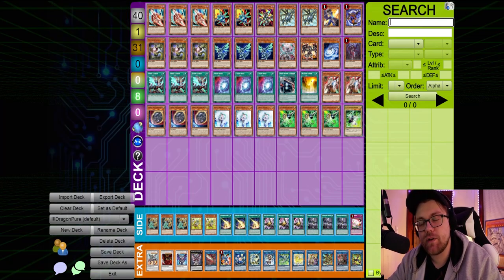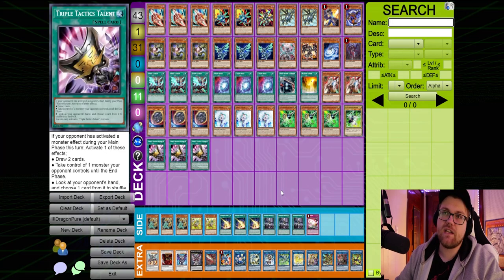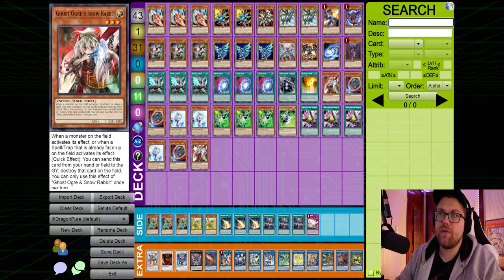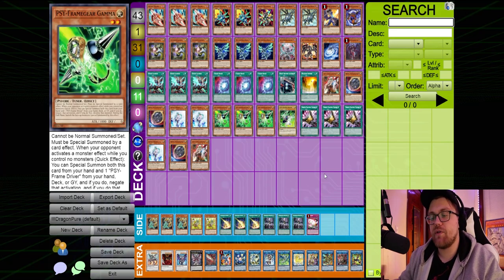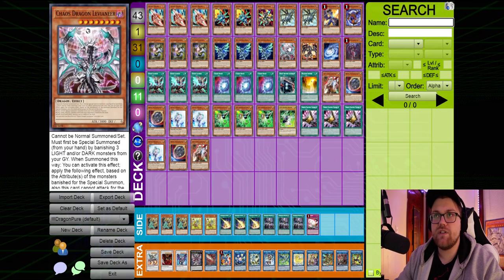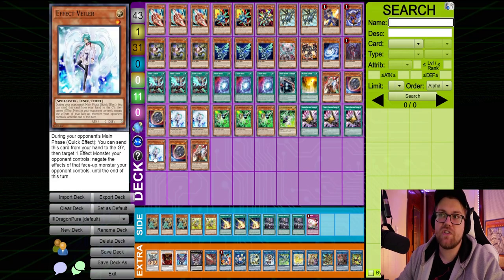Now, all these side patterns I've been talking about have been for going second. When you go first, nine times out of ten you're usually just going to want to side in your Triple Tactical Talents, probably reducing your hand trap lineup a little bit — siding out like one of each of your hand traps — just because you want to punish your opponent for hand trapping you. This is a very hand trap heavy format, and because Dragon Link has the ability to hand loop the opponent with Leviair, having Triple Tactical Talents when you go first is always powerful.